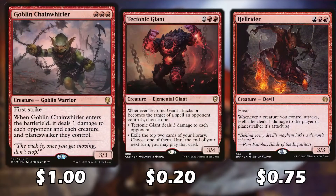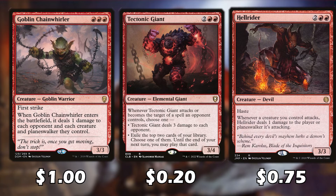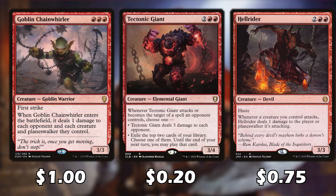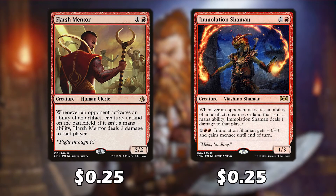When this card is on the field we can also use our life as a resource to pay for red mana symbols. When Goblin Chainwhirler enters the battlefield, it deals one damage to each opponent and each creature and planeswalker they control. With our commander out, this deals three damage to everything — basically a board wipe. Whenever Tectonic Giant attacks or is targeted with a spell, it deals three damage to each opponent or we exile the top cards of the library and play them this turn. Howlrider has haste and whenever a creature we control attacks, it deals one damage to that player.